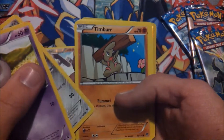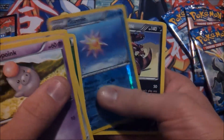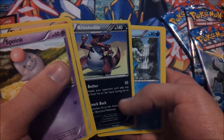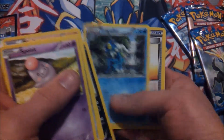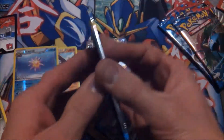Spoink, Ponyard, Timber, Finnegan, Grass Energy, Starmie, Crocodile, Frogadier, Professor's Letter, Lunatone. Wow, a Blastoise Full Art!